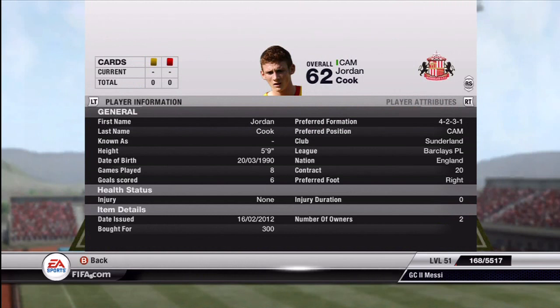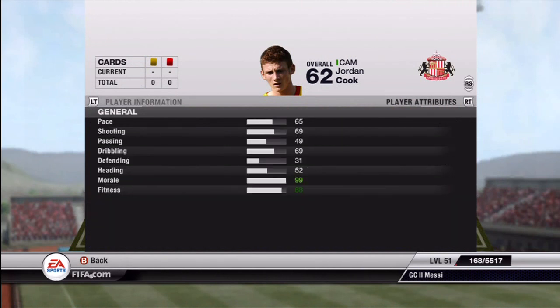The other CAM is Jordan Cook — this player is really underrated in my opinion. I got him for 300 coins and he's scored six goals in eight games. He appears to be slow at 65 pace but he's actually pretty fast in-game. He's got a good long shot and good dribbling, so I'd definitely recommend him.